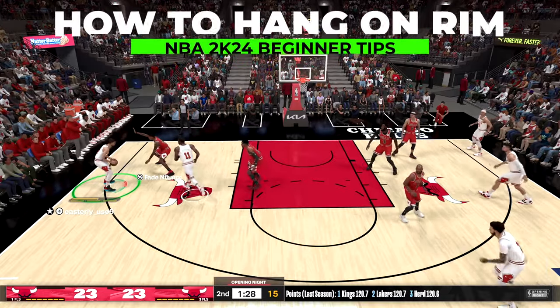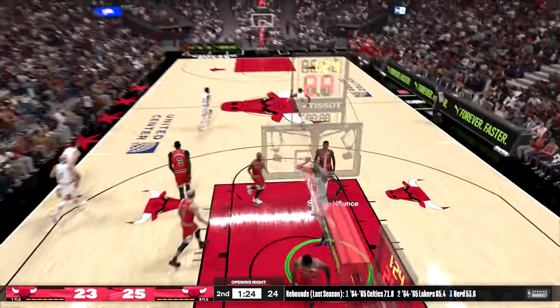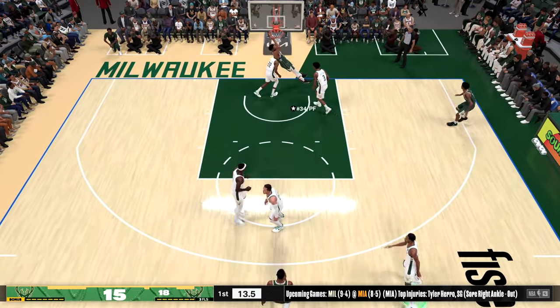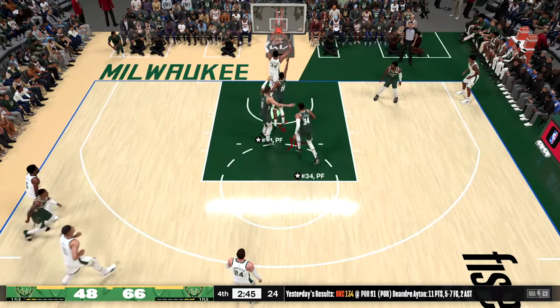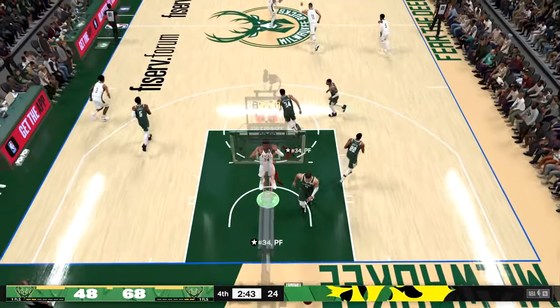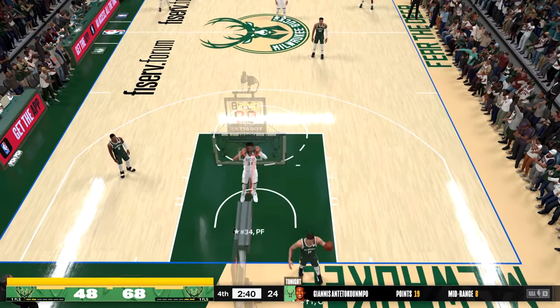If you want to get extra disrespectful when you're beating somebody online, you're able to hang on the rim from any two-handed dunk by continuing to hold the right trigger button while dunking. You're also able to swing yourself side to side and pull yourself up with the left stick moving it in any direction.